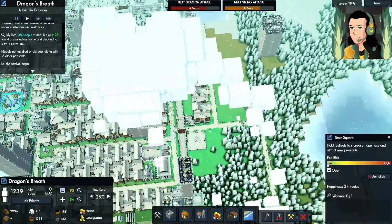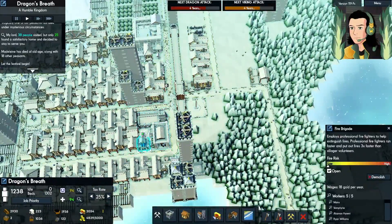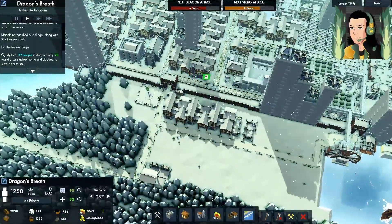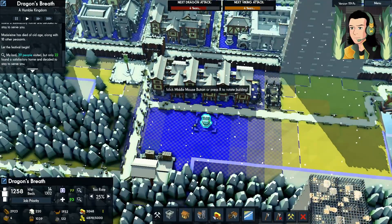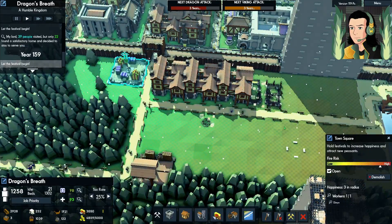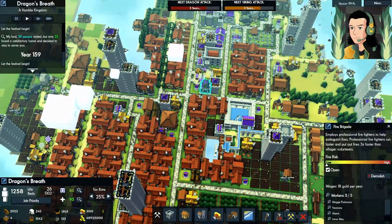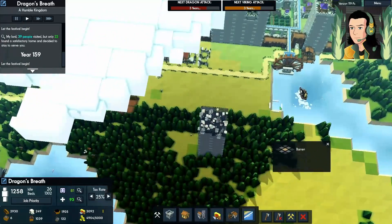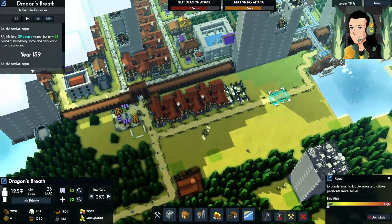I also need to think about utilities. I'm going to have to build a church or something over here. They're going to need water access. There's a festival right here. Does it show all the festivals when I have this selected? They're right next to the town square, so I should be putting some water over here.